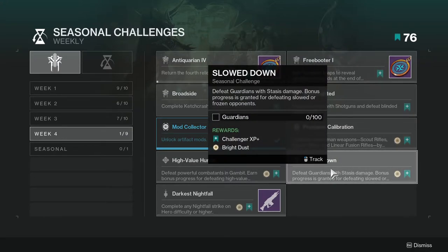Slowed Down: defeat guardians with stasis damage. Bonus progress is granted for defeating slowed or frozen opponents. Just use your stasis subclass and stasis weapons. Hopefully that counts — that'd be really cool if it does.